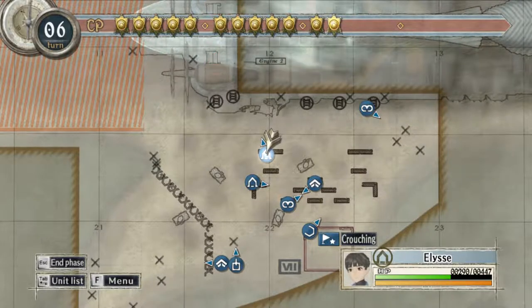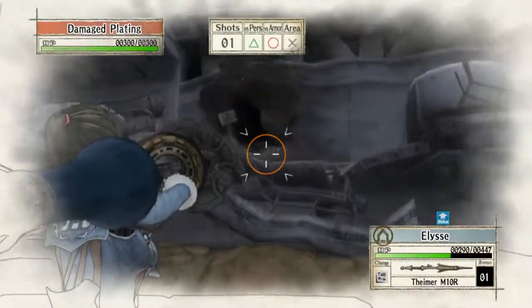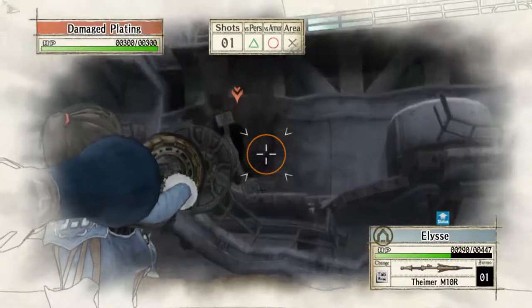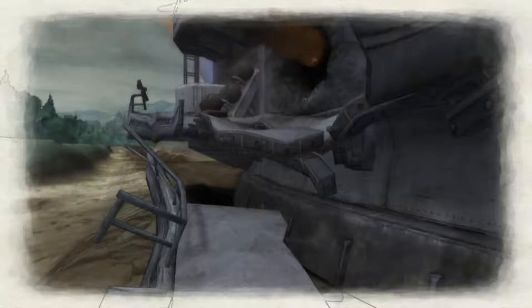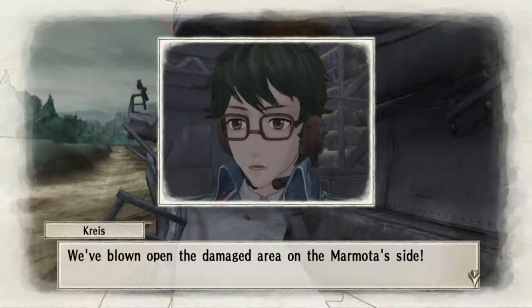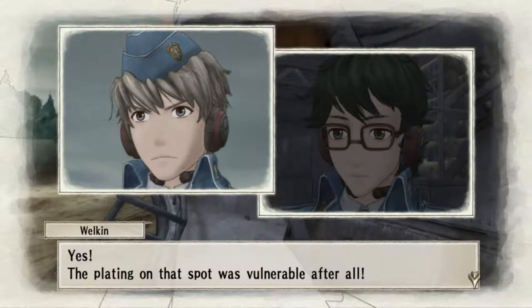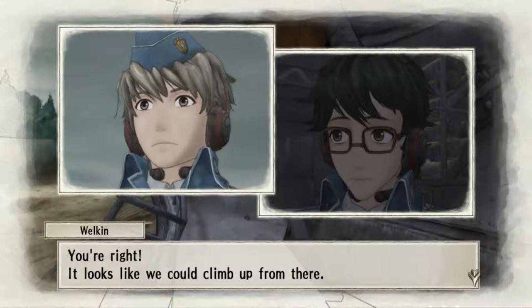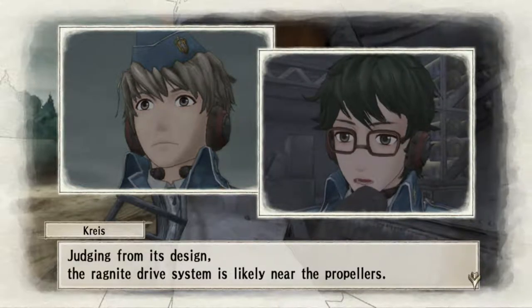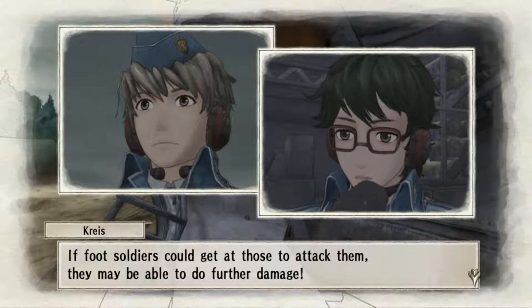And we're back. That took about 30 seconds of experimentation — it is as simple as I thought it might be. All you have to do is target the damage plating. We've blown open the damaged area on the Marmota's side! The plating on that spot was vulnerable after all! Part of the side plating damaged in that explosion appears usable as a foothold. It looks like we could climb up from there! Judging from its design, the Ragnite drive system is likely near the propellers. If foot soldiers could get at those to attack them, they may be able to do further damage.